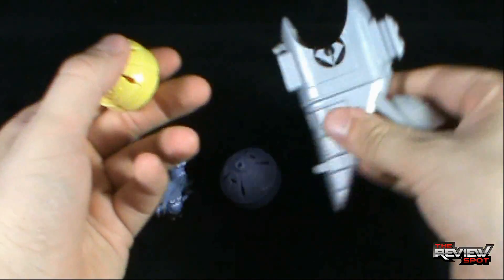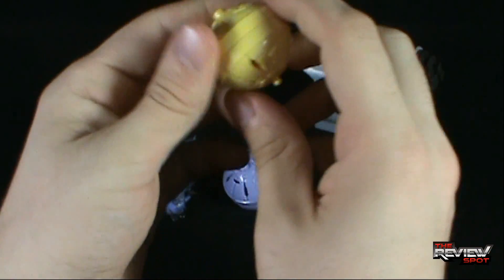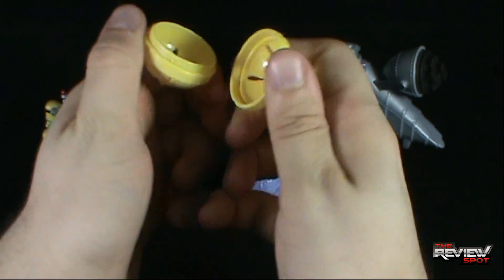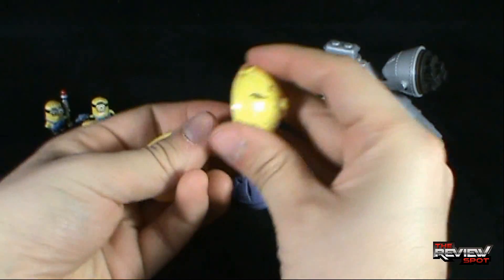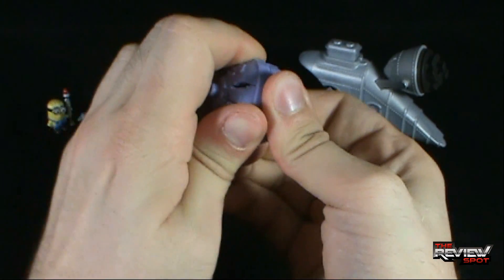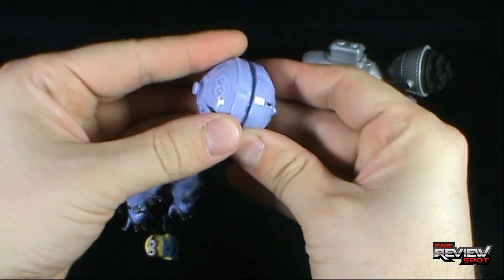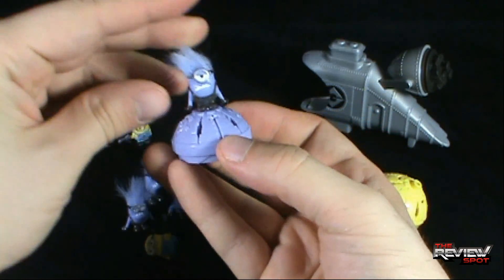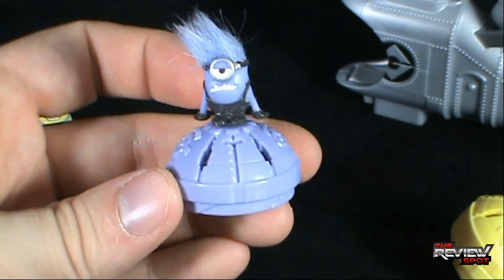Taking either one of the battle pods - the evil or regular pod respectively - you can take any one of the minions and put them inside the battle pod if you so wish. You've got to twist the battle pods to open them. Also, there is a peg on the underside of the minion so you can have the minion sitting on top of the half of the ball, just like so.